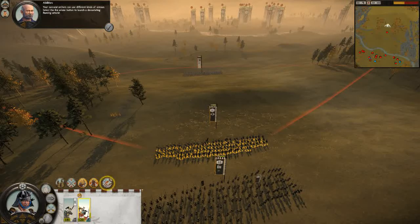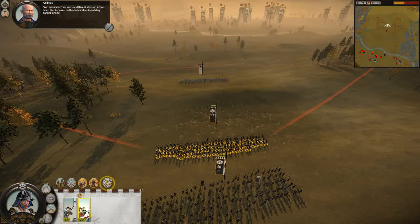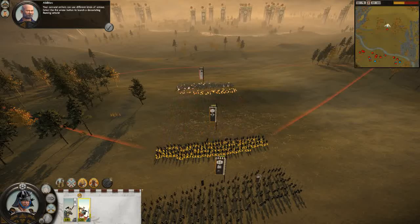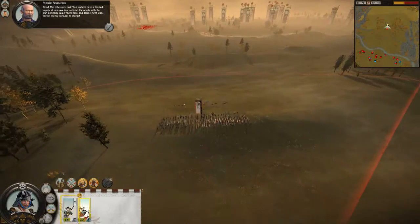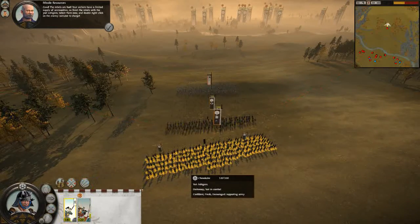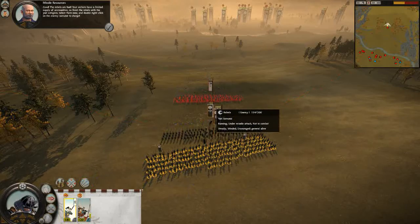Your samurai archers can use different kinds of arrows. Select the fire arrow button to launch a devastating flaming attack. Good. The rebels are hurt. You do not have much ammunition, so finish them with the Yari Ashigaru.